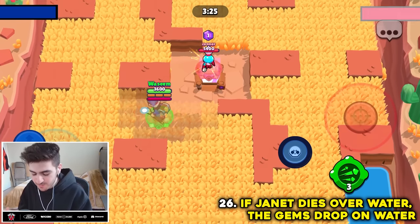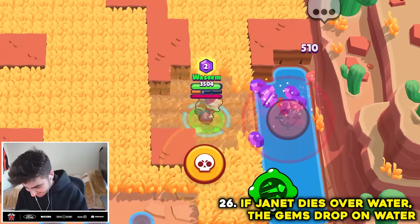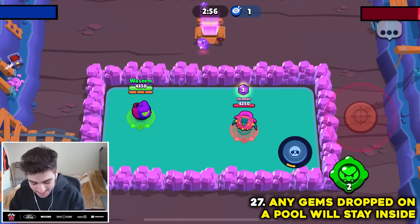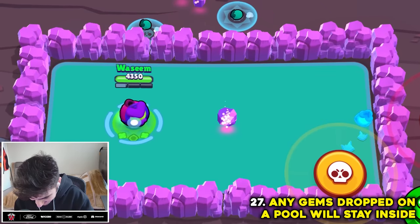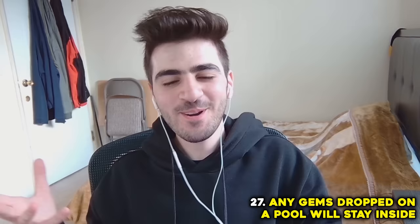If Janet dies with gems while flying over water, they should fall onto the water. They all go onto the land so other people can pick them up. But if a pool is surrounded fully by walls, any gems dropped inside will stay inside. It actually does — they stay all in one tile and I can pick them up. Myth confirmed.